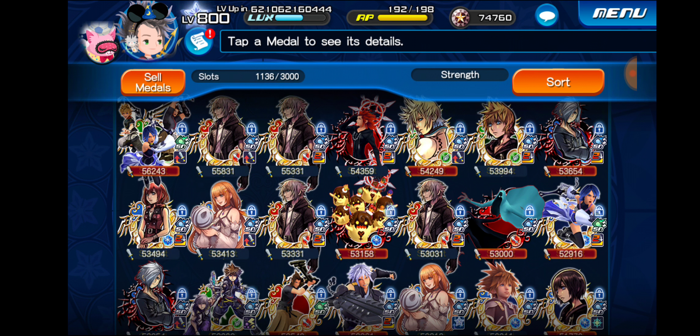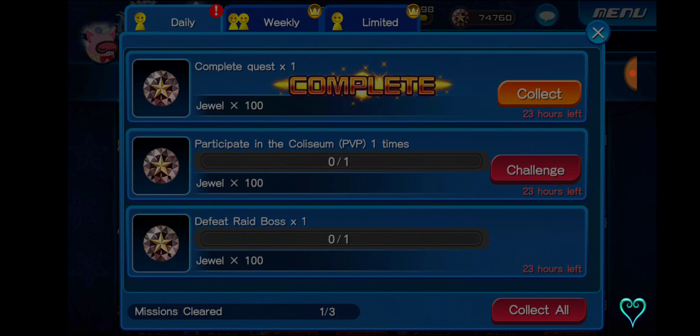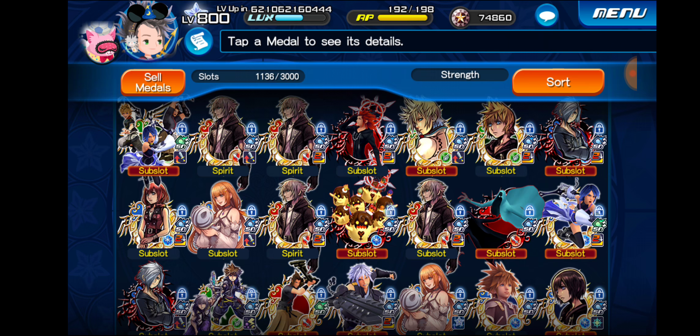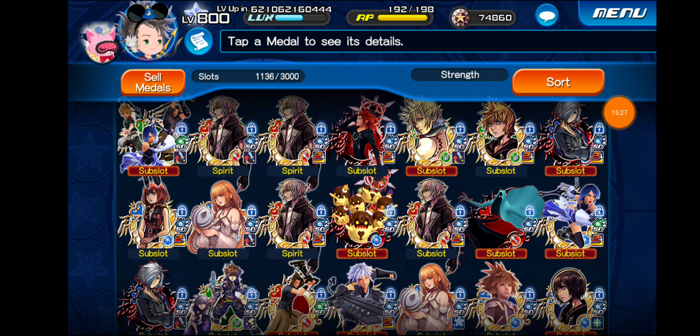That's the end of the video, guys. Make sure you guys are doing Dark Road quests, because there are daily missions where you get 200 duels every single day from Dark Road. The duels really do add up — 200 from Dark Road, 300 from daily missions from Union Cross, and then your daily login jewels. So you're looking at probably about 750 jewels a day on average, which is basically a free pull every four days — not bad at all. Make sure you guys are logging in and doing your quests and dailies. Hopefully you have a great day wherever you are. Catch you all soon — peace.